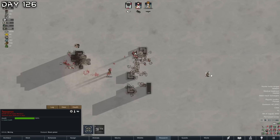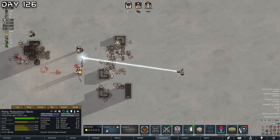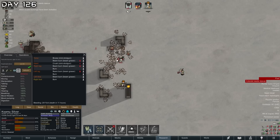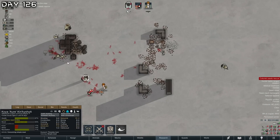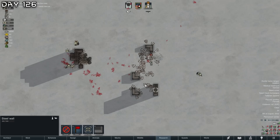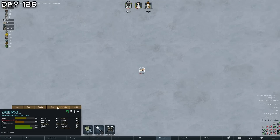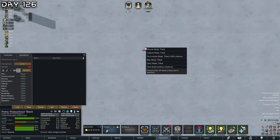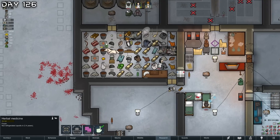What the hell - where did this guy come from? Oh, Silver! There we go - rescue everyone, haul everything back. Bunch more steel - thank goodness we have two medics. Transport crash - addicted to luciferium, that's a dead pawn. Unfortunately we only have one herbal medicine so no organ harvesting.